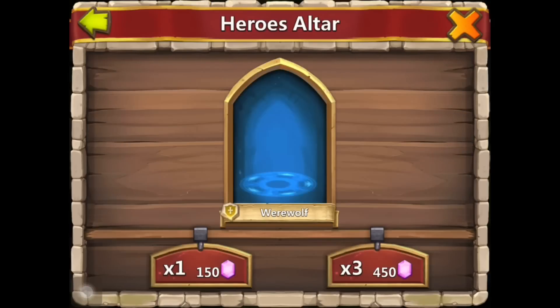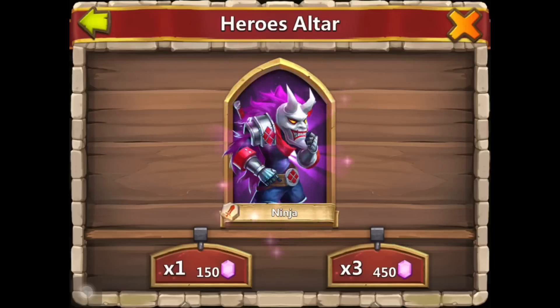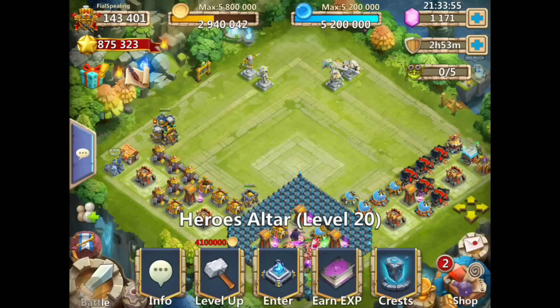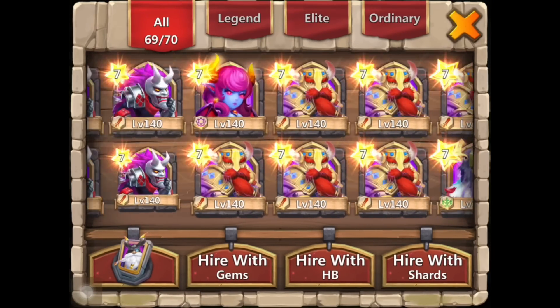Dang, come on. Another ninja - oh my god. Come on, I could get a harpy queen, I could get a skull knight, but you're giving me ninja. I could get a treant or warlock - he's got so many heroes missing. Come on!